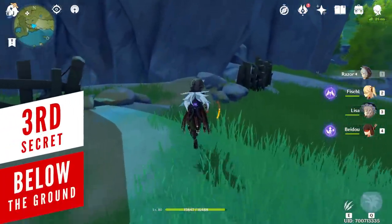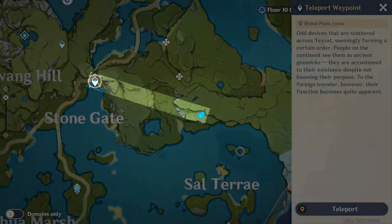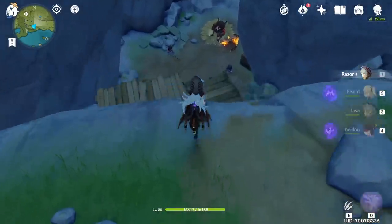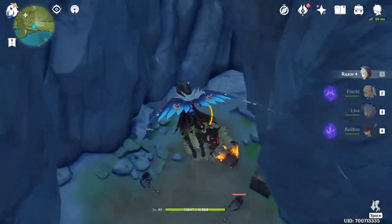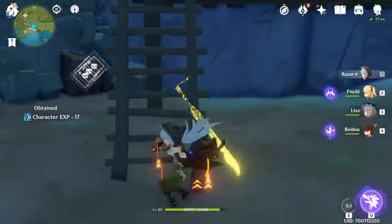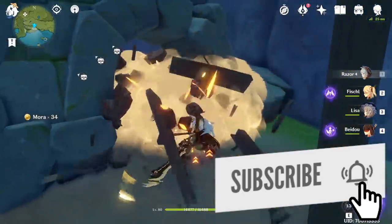There's a secret underground cave that's occupied by Hilichurls. Teleport to this waypoint and travel all the way into the mountains to this exact location. There you will find a well-hidden area that you will need to jump down to and clear out all the residing Hilichurls. Once you're done, three chests will get revealed in a small chamber which you can enter by breaking the wooden boxes blocking its entrance.